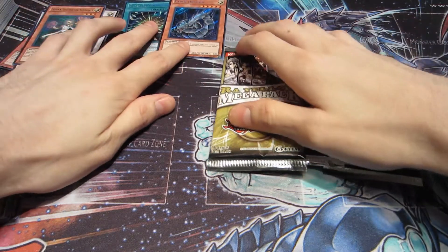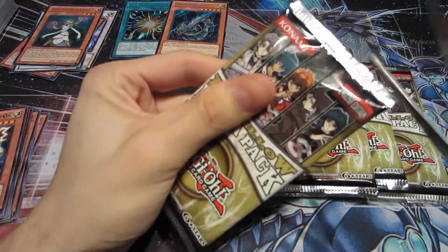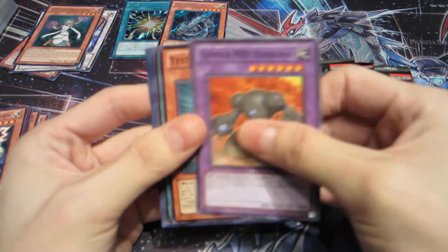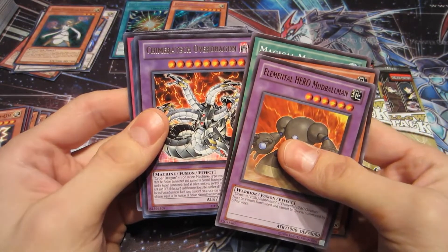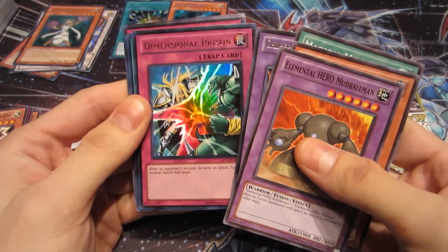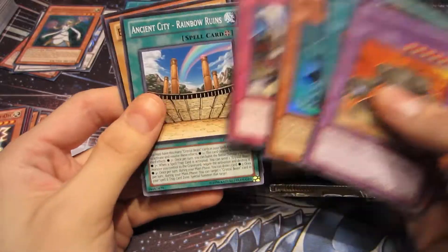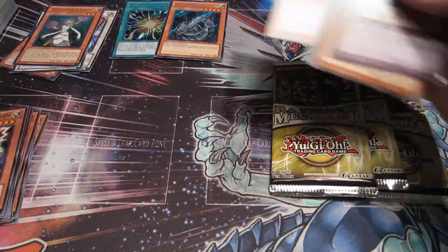Everything I want so far, as far as the secret rares go at least. All right, let's keep that up. Elemental Hero Mud Ball Man, Test Tiger, Magical Mallet, Chimeratech Overdragon again for the rare, a Dimensional Prison suite for the ultra rare — I need one of these too. Righteous Justice for the secret rare, Crystal Beast Emerald Tortoise for the super, a Destiny Mirage, Ancient City Rainbow Ruins, Elemental Hero Sparkman, Anishi Shien's Chancellor at the end — that's sick. I need one of the R's too, looking for that card.